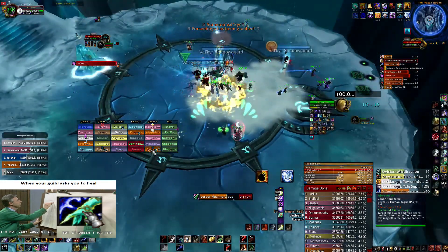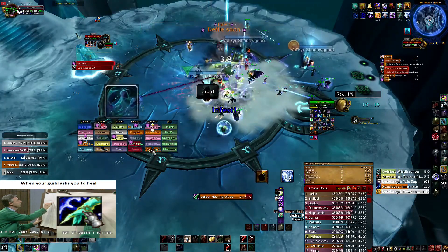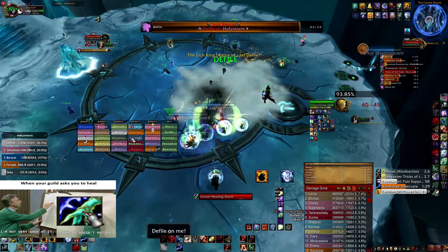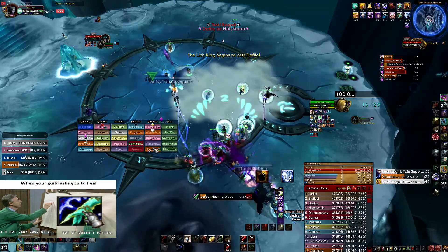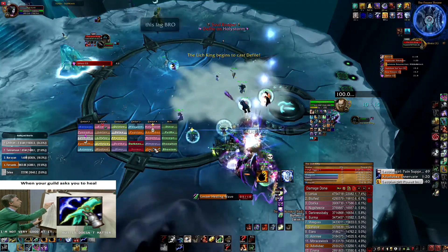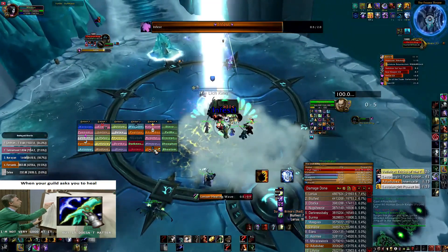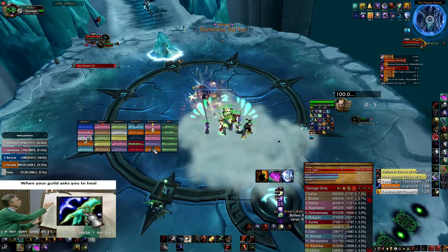Ideally here you just spam Lesser Heal on the tank and pre-cast Chain Heal when you see Infest — I failed to do that as well. Here I'm topping people with Lesser Healing or Healing Wave if the tanks need more heals. On Soul Reaper you can cast the heals that heal the most — not Lesser Healing — Healing Wave followed by Rapture, then another two Healing Waves combo.